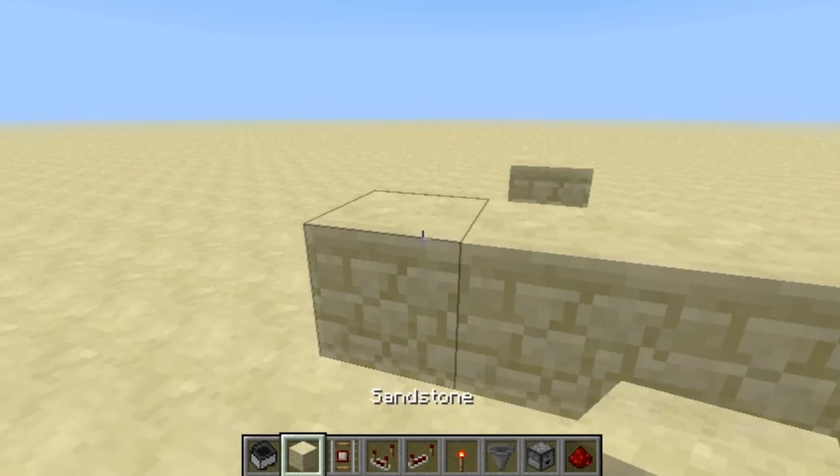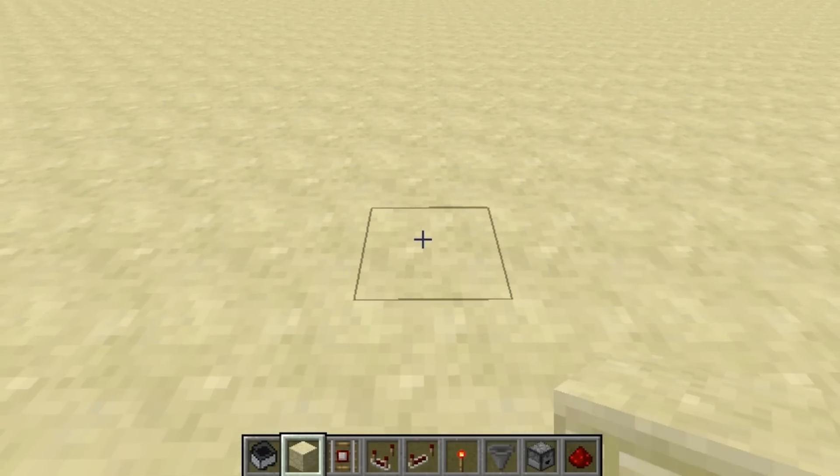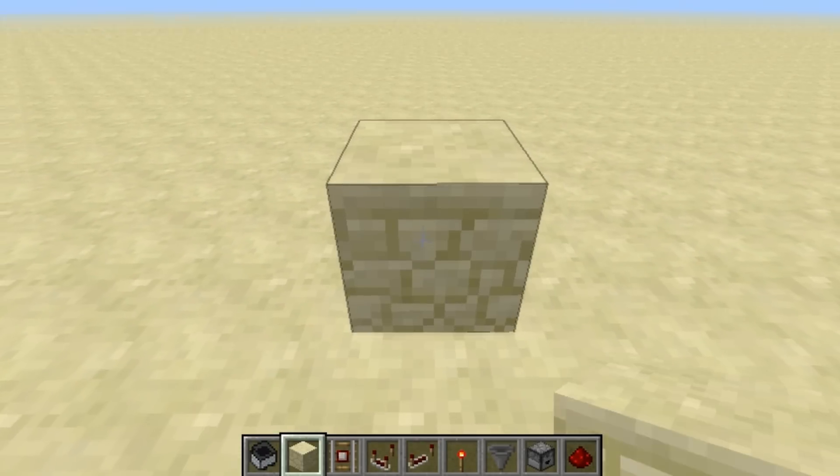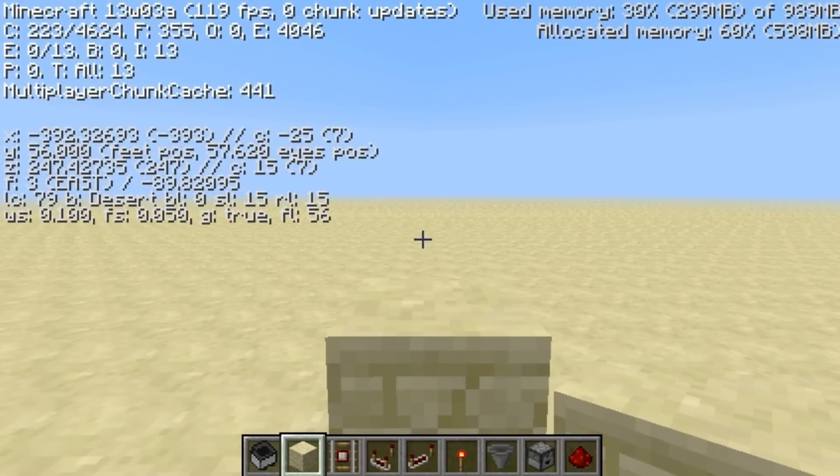Now you can build your wall on top and it's fully working. Before I end this video, I just wanted to say that if you want to place a minecart into a block, it's easier if you're facing east or west.